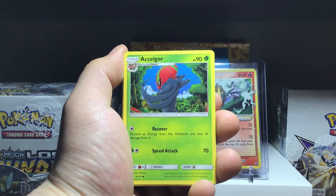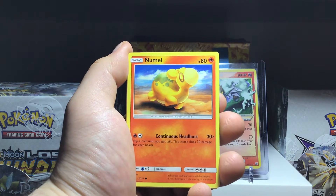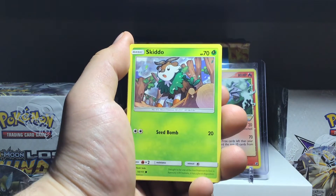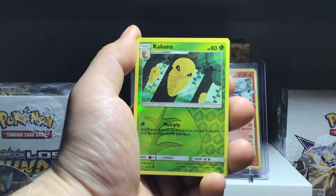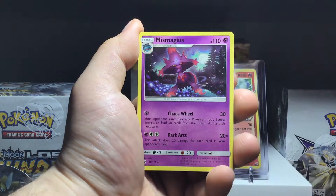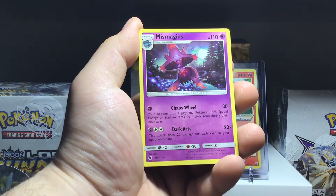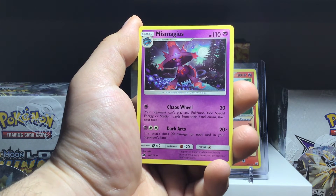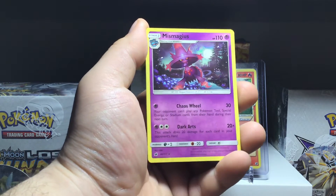Lucario. Azelf. Chinchou. Starly. Skiddo. Oh, Pikachu — nice artwork there. Kakuna is a Reverse Holo, it's an Uncommon. And the rare of the pack is — actually it's a Mismagius. That's cool. This is a relatively new evolution. She came out in Generation 4, actually — Misdreavus was Generation 2 and she was a rare. This is the evolution for her. Nice looking card.